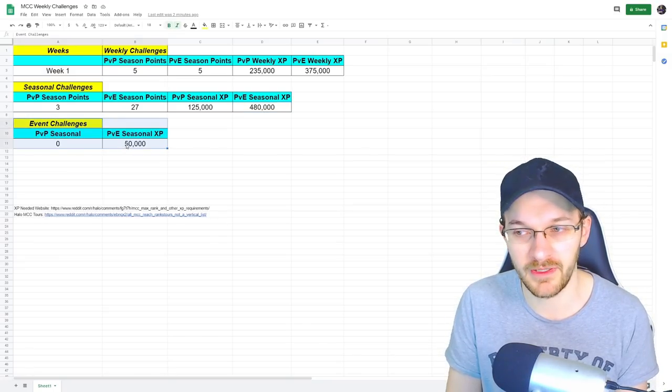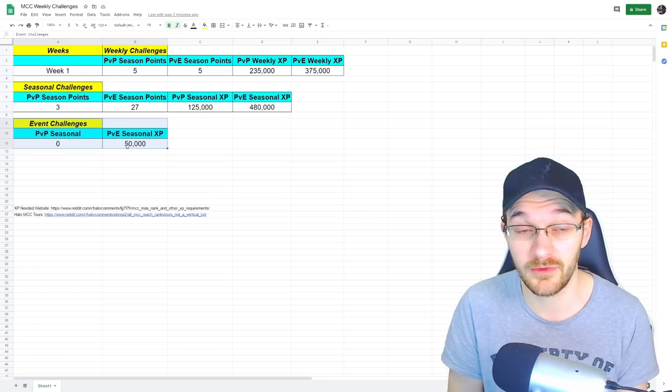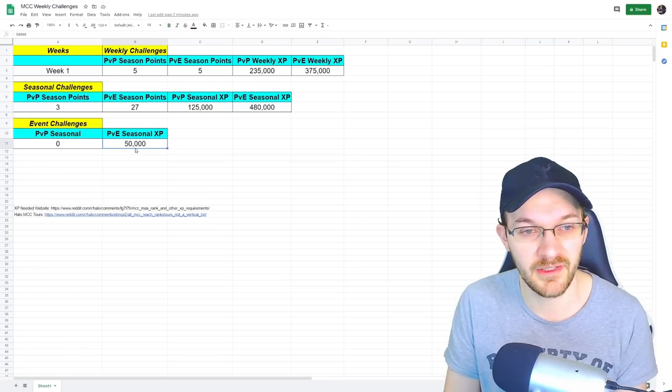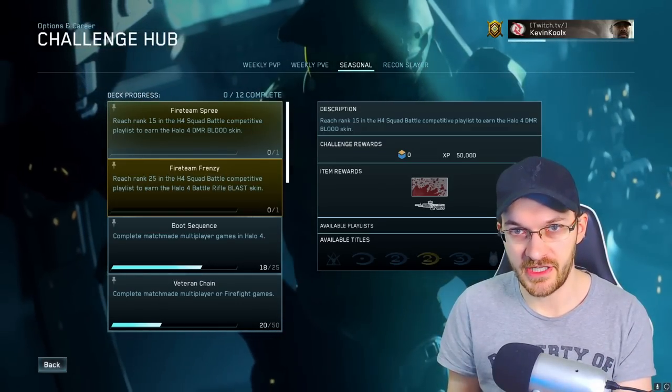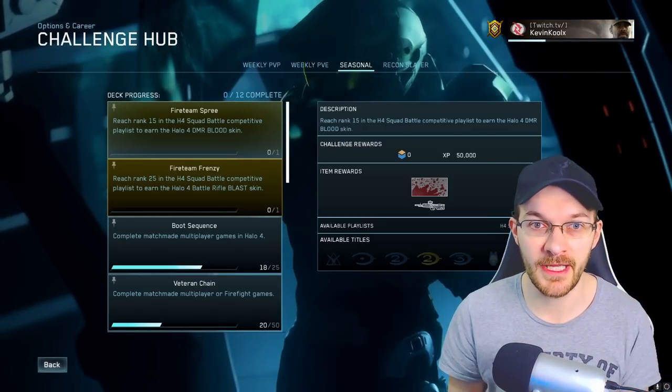We also have the current event of Recon Slayer — get up to rank 20 and you earn a new weapon skin, which is cool, but it doesn't earn any season points, though it does give you 50k XP. So let's look at the seasonal challenges and how we can pair them with the weekly challenges to optimize our game time.